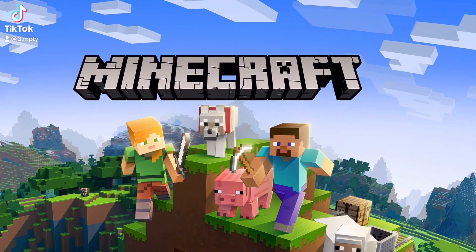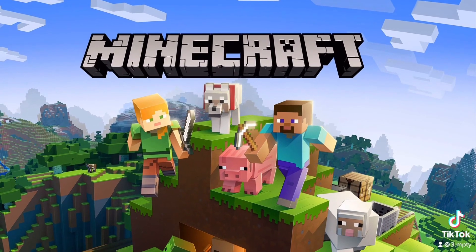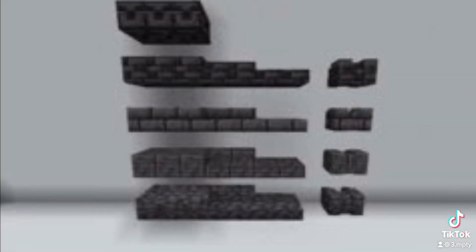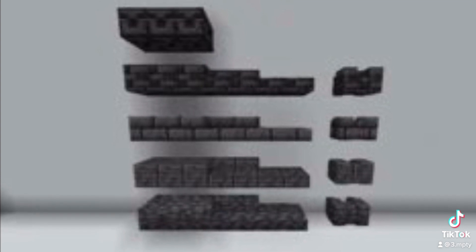The Minecraft snapshot came out, bringing to us a new biome, retextures of old blocks, and some new blocks. These are the new textures for the old ores, and they brought us four different variants of a new block called the Grimstone block.